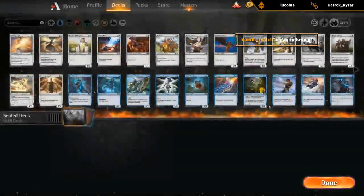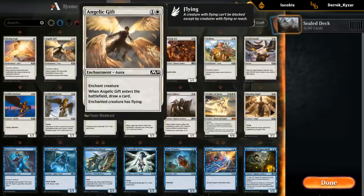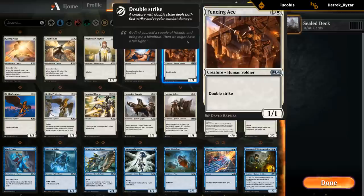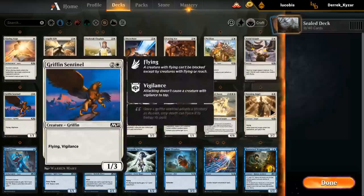So a few good rares, a few duds. Let's take a look at white. What stands out in white? Gift is playable if unexciting. Disenchant's more of a sideboard card. Ace is fine. Pacifism is nice removal — that's definitely one of the better ones. Assault is also a reasonable removal. We've got some okay flyers.